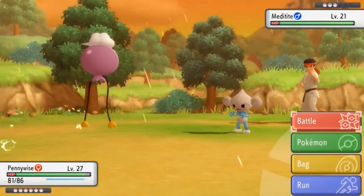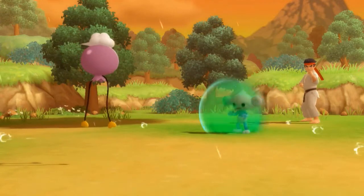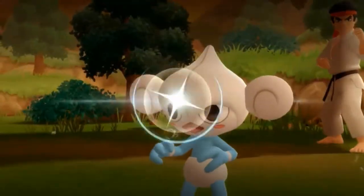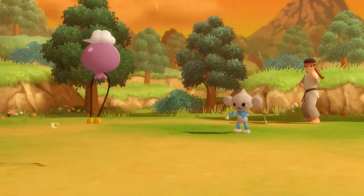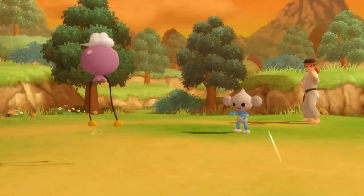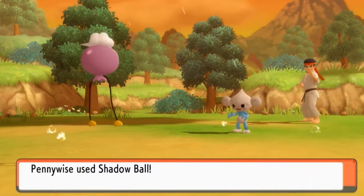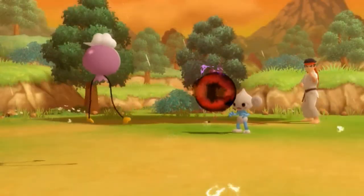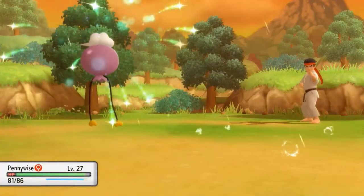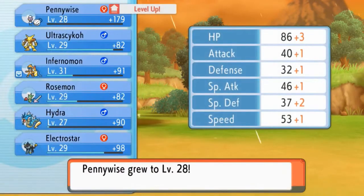Let's destroy this guy right here — here comes a Detect attack, crap baskets! Shadow Ball doesn't work while it's protected. Let's try again — Shadow Ball, and good gravy, it protected again! Third time with Shadow Ball — are you serious? I guess third time's the charm... okay, one more time. All right, Shadow Ball for the win — and just like that we've increased a little more HP and keep on growing!